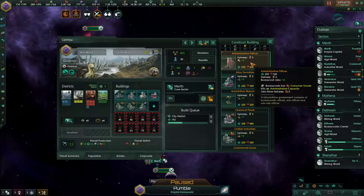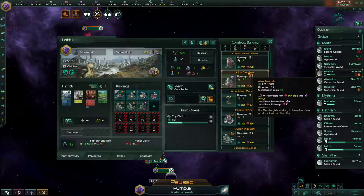Administrative offices is your administrative building. It employs two jobs, consuming one consumer good per pop employed, and produces five administrative capacity per pop employed. Alloy foundries employs two pops, consumes twelve minerals — that's six per pop — and outputs three alloys per pop, for a total of six.